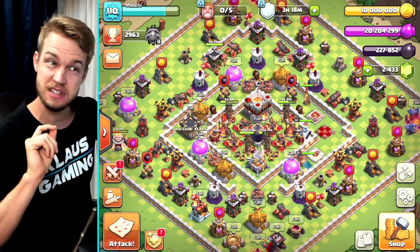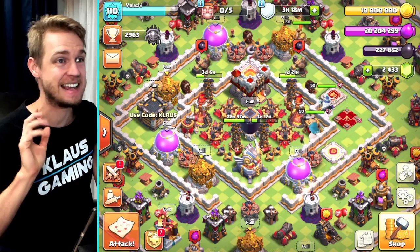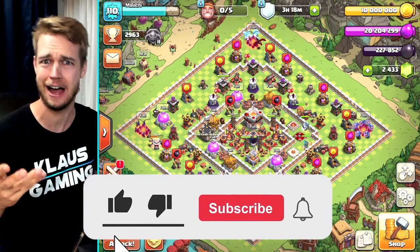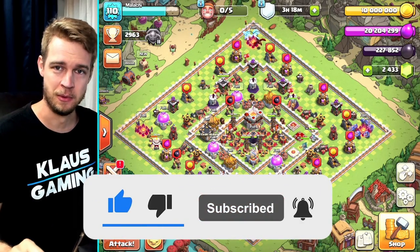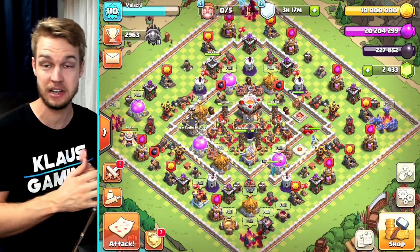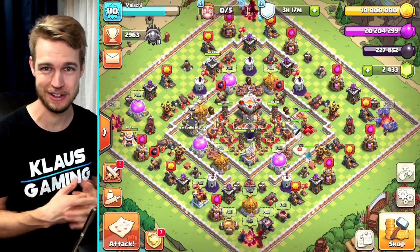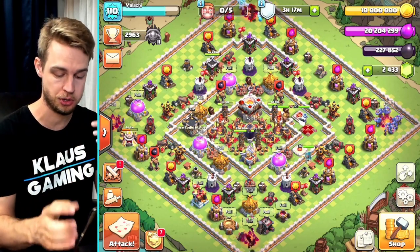I'm doing this specifically because the town hall 11 defensive grind is epic and I need the sixth builder to help me get through this. So welcome to Gold Pass Clash, guys. This is a one-year journey — in case you're new to the channel — and we're seeing how far we can make it with the gold pass. I'm also spending a few dollars extra per month to force myself along, whether that's with special packs or whatever. So if you decide to buy the gold pass or special packs, don't forget to use code CLASH.